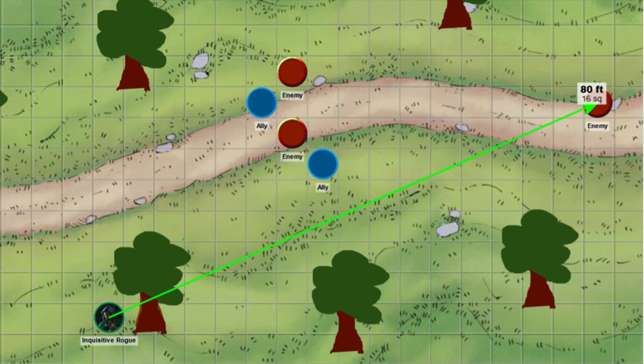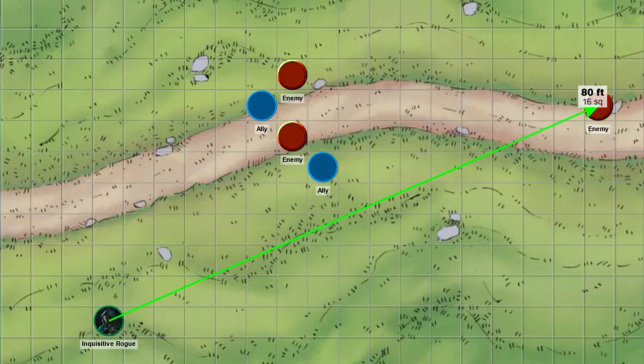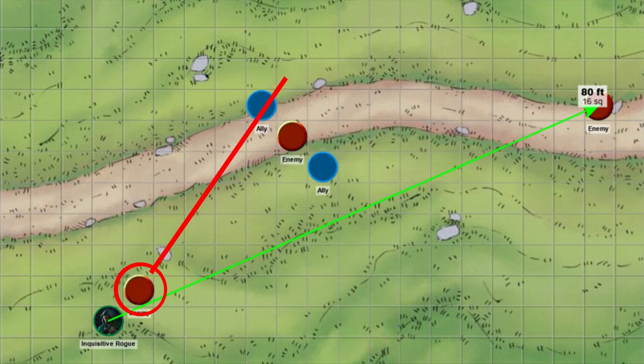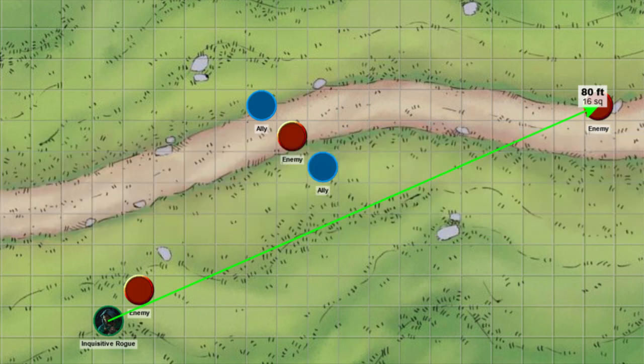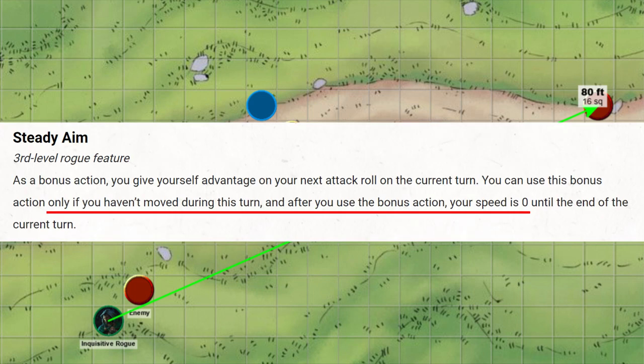What if we're in an open area with trees to hide behind? Then hiding is the obvious answer, but maybe we still want Steady Aim for the guaranteed advantage without a skill check involved. If we're in an open field with no place to hide, just stay far away and Steady Aim. But what if an enemy approaches us? That's going to mess with our Steady Aim, because either we stay still and suffer disadvantage from being distracted by that enemy, which cancels out the advantage from Steady Aim — meaning no Sneak Attack.